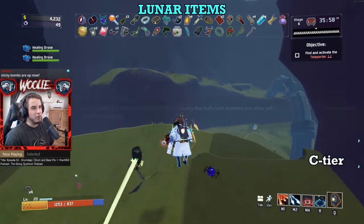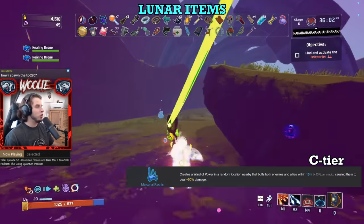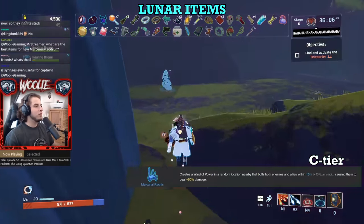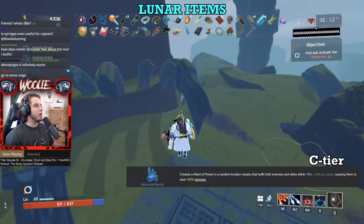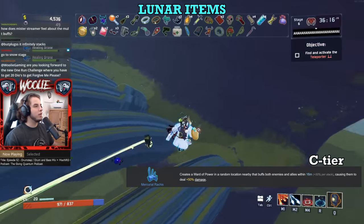Moving on to C tier, starting with Mercurial Rachis. This is a new Lunar item that periodically drops a spine-looking thing in a random area that grants anything inside it increased damage. The randomness of its placement, coupled with the fact that everything gets the damage bonus, means that its uses are limited at best. But that's kind of the whole point of Lunars in the first place — you only take them for specific reasons.